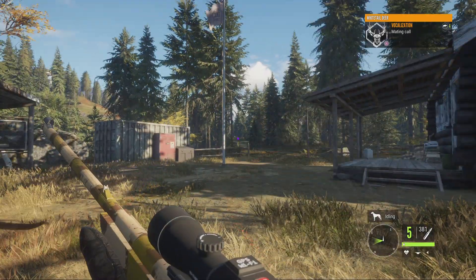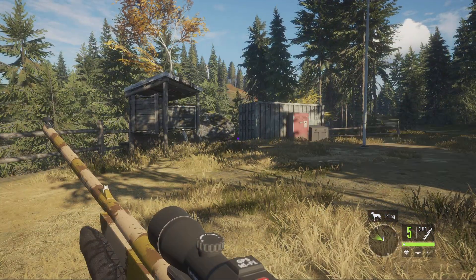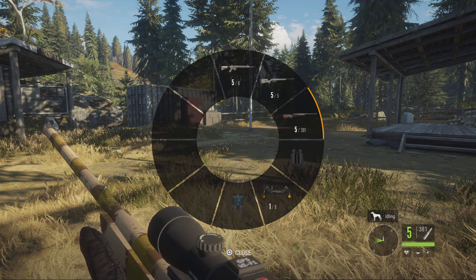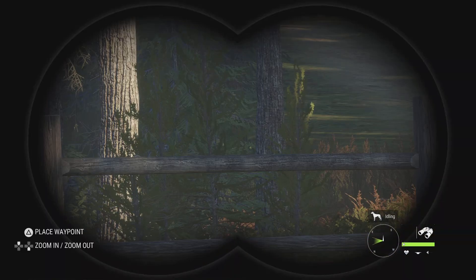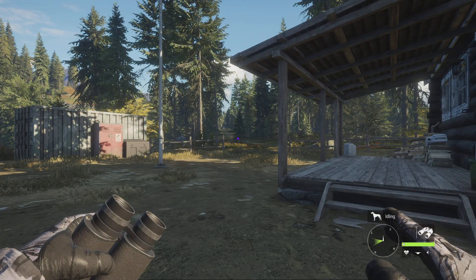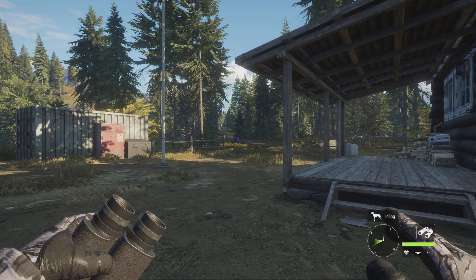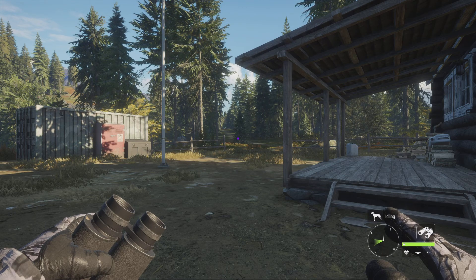Whenever you come into the game, you're going to have a few things, but the only thing you really need are your binoculars — you should spawn in with the Vantage 8x42 binoculars. You're also going to need the Ranger 243 rifle. You're going to spawn in with a really basic scope and this gun. The game also spawns a free deer right in front of you at the start — it gives you a free shot. If you see it, shoot it in the vitals.